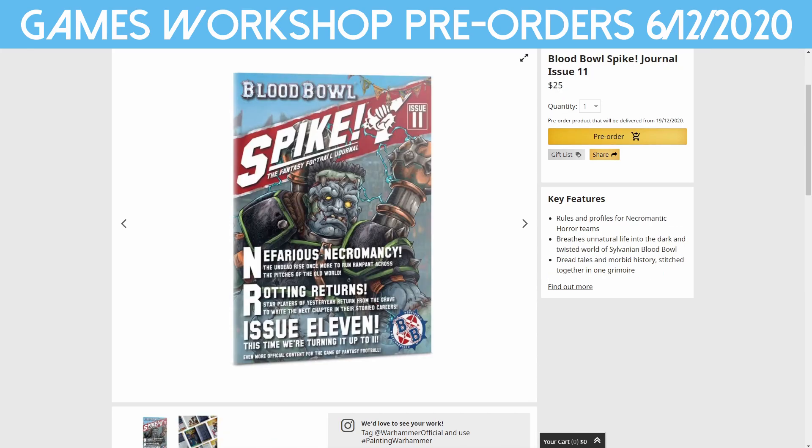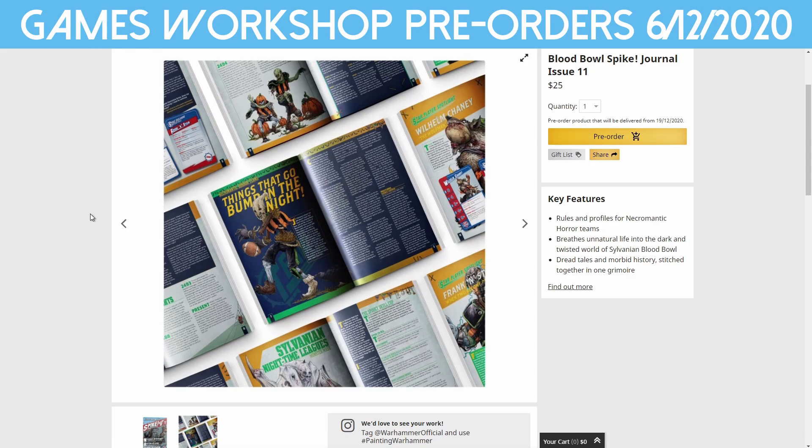And Spike Issue 11 — I believe this is new to Australia and New Zealand as well. You can probably already get this everywhere else. $25. It gives you a whole bunch of rules and new stuff, including more content for Sylvanian Blood Bowl and rules for Necromantic Horror teams.